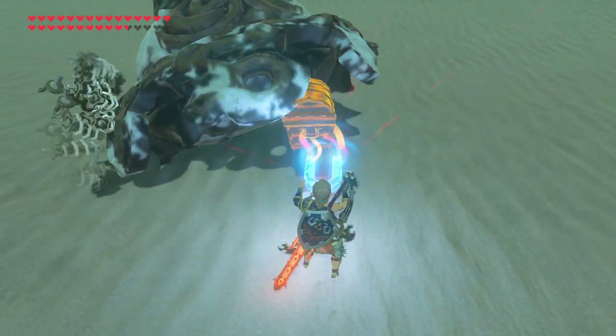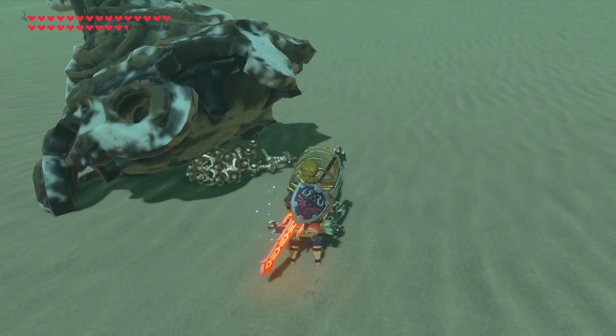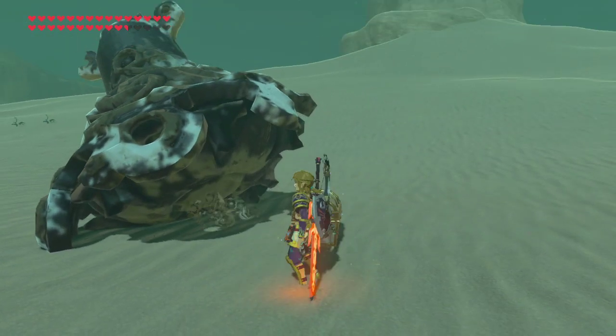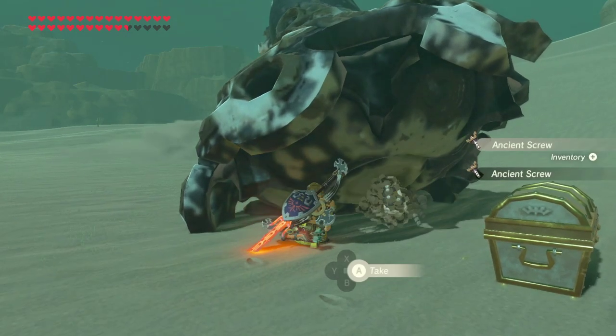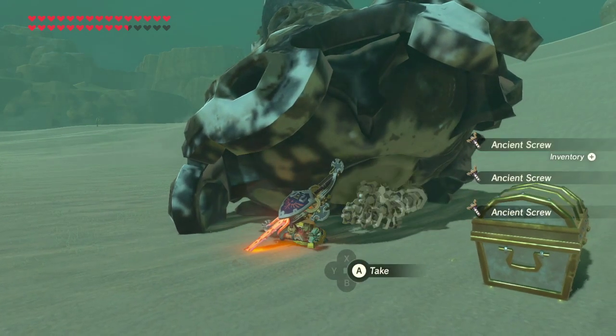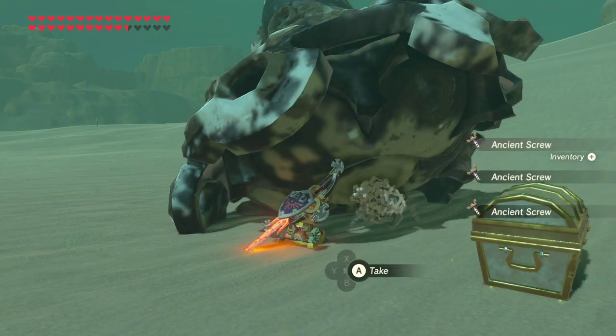Another way to farm is to just prop him up like this, get underneath him. This is where the clothing combination I have on with the flame weapon comes in, because you don't want to be damaged by temperature while you're doing this.